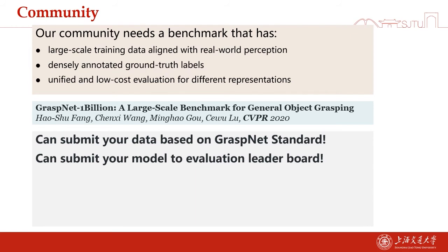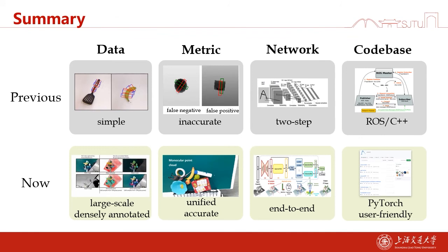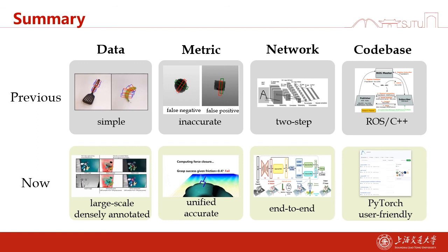We are currently actively building a community. We firstly contribute a large-scale dataset. We are also hosting a website where you can submit your data based on the graspedness standard, and you can submit your model to our evaluation leaderboard. You can find more details on our websites. We are also building a community that hosts many algorithms written in PyTorch. In summary, we contribute a large-scale and densely annotated dataset, a unified and accurate evaluation metric, an end-to-end network, and a user-friendly PyTorch code base.